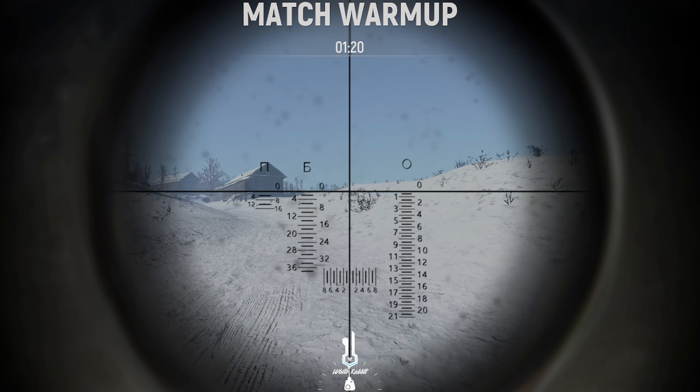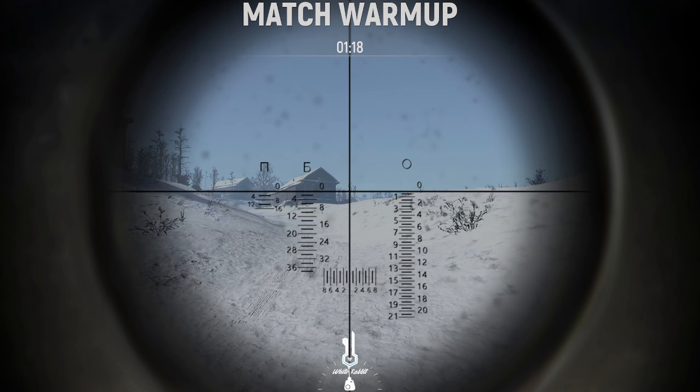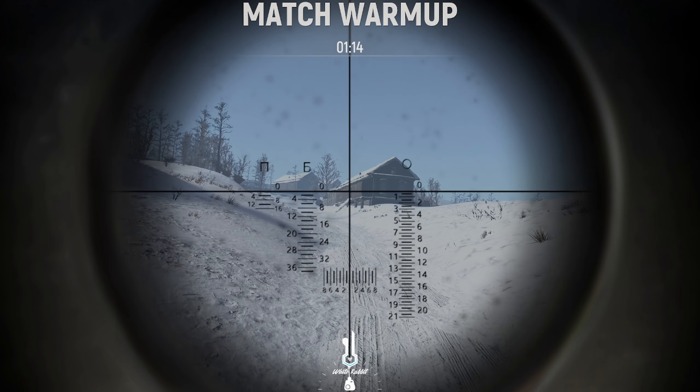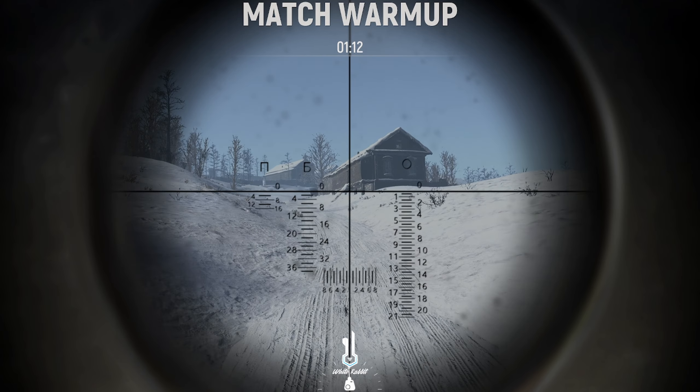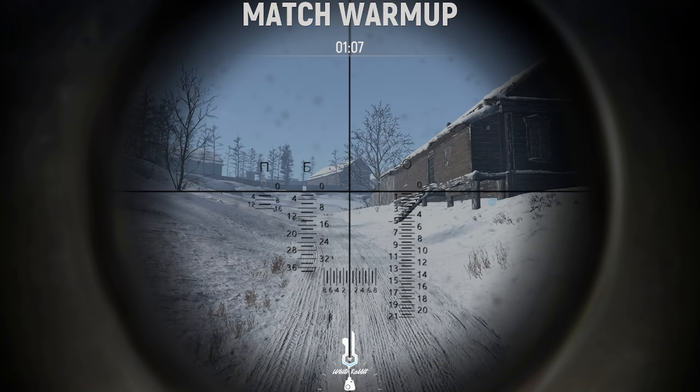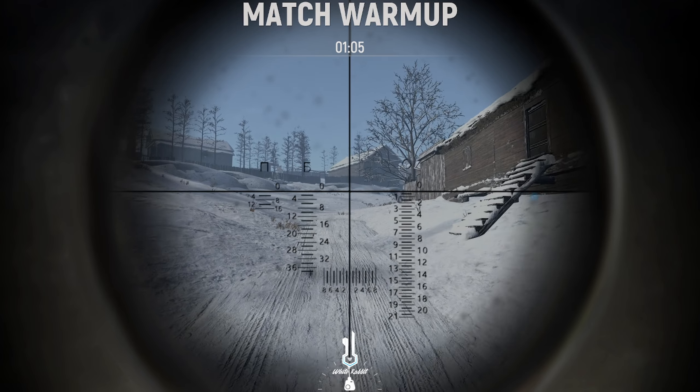It looks like I'm in gunner. Yeah, it's probably the easiest for you to do — I've done tin spotter. Yeah, you just tell me where to shoot. You've got two types of ammo: number one is armor-piercing against tanks, and number two is HE-explosive against infantry. Copy.